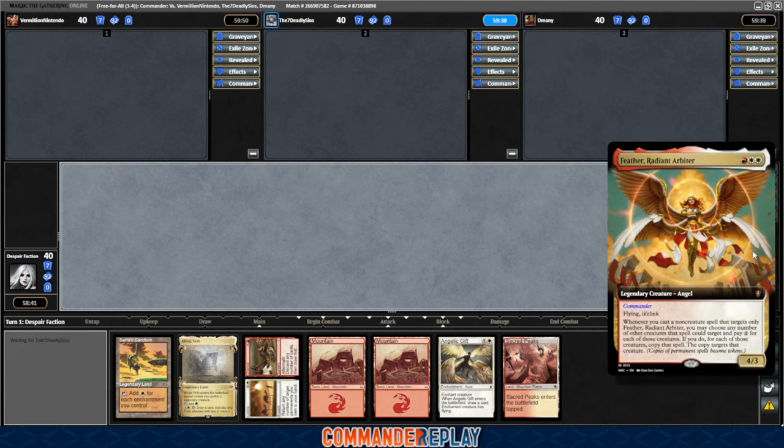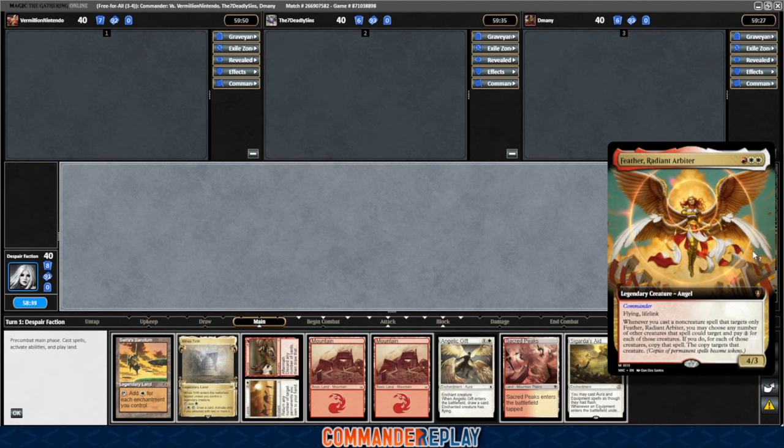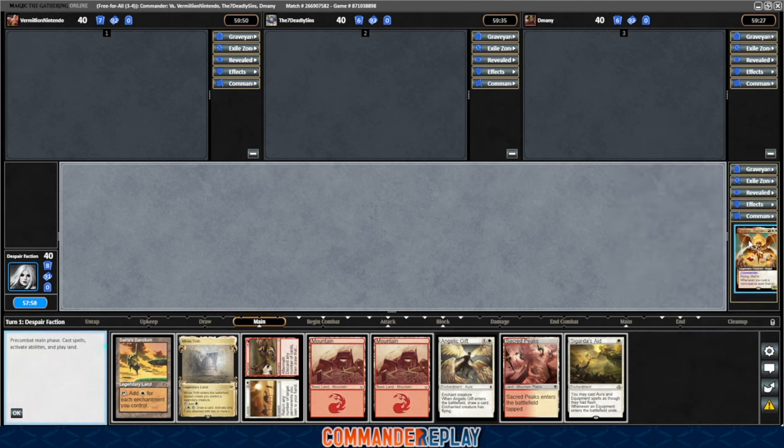Here we are, piloting a Feather Radiant Arbiter Enchantress Oromancer list, which looks very interesting. The first time I read Feather, I was like, what do you do with this ability? It's 3 mana for a 4/3 with Flying and Lifelink. Whenever you cast a non-creature spell that targets only Feather, you may choose any number of other creatures that spell could target and pay 2 for each — for each of those creatures, copy the spell targeting that creature. It's sort of a less good version of the original Feather, since its ability costs mana, so it's not like a Zada deck. Apparently the answer is you build an Oramancer deck.